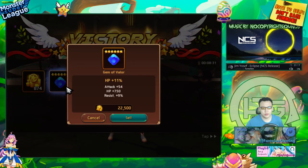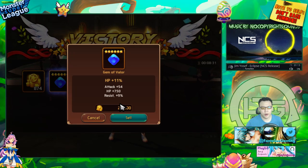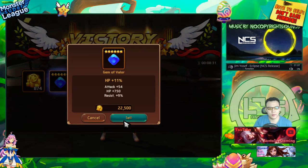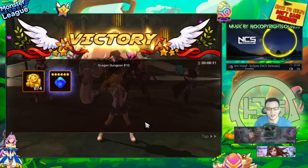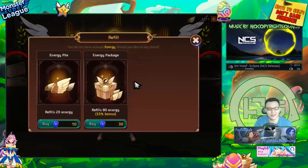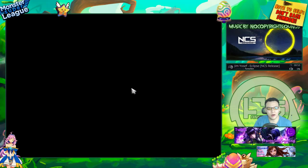Let's see what the gem drop is. It has resist, which is decent. I might power it up once to see if it gets another good substat like defense, and then keep the gem and try to get the resist higher — get lucky. If at plus six it goes to any of the flat stats, I'll just sell it.